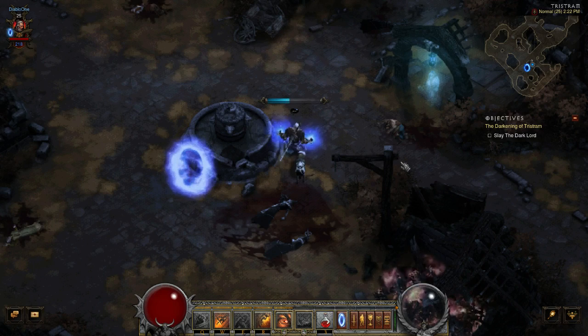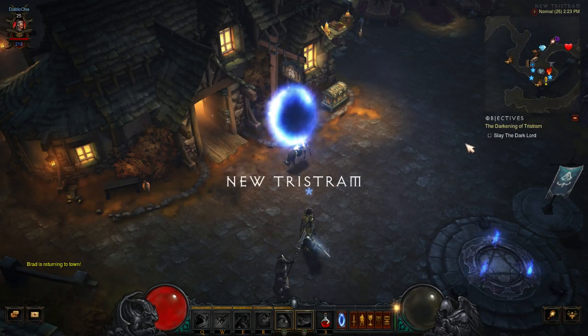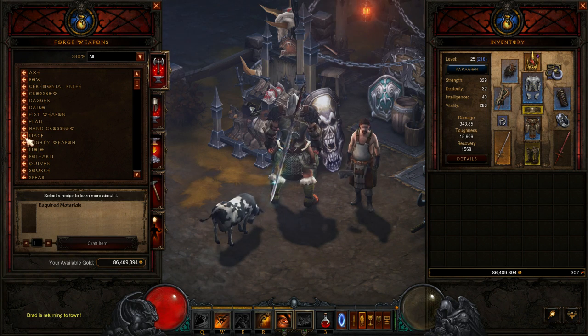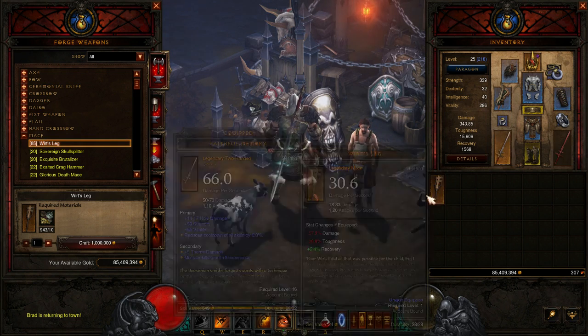So what you'll want to do is go back to town from here. When you go back to town, come over to Hadric and you're gonna want to teach him the plan. When you go to maces, Witch's Legs will be right here — craft it.